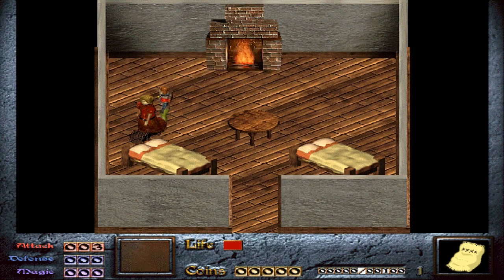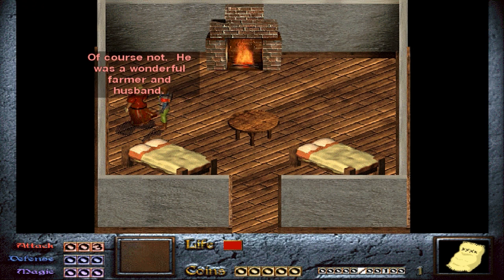Let's talk to Mom. Ask about pig feeding — 'Mother, how do I feed the pigs? I forgot.' She says: 'You get the sack of feed and you sprinkle it in the pig pen. And don't tease them.' Then I ask: 'What kind of man was father?' 'He was a peasant like us.' 'Was he good with a sword?' 'Of course not. He was a wonderful farmer and husband.'